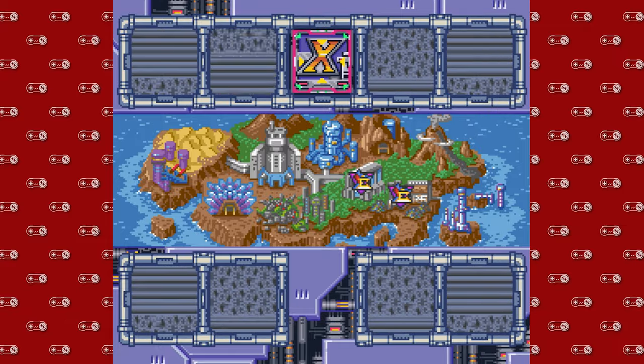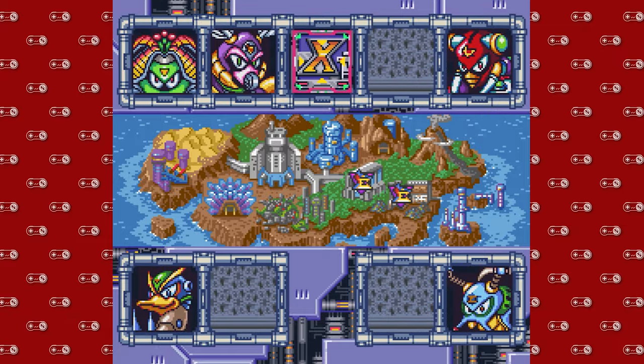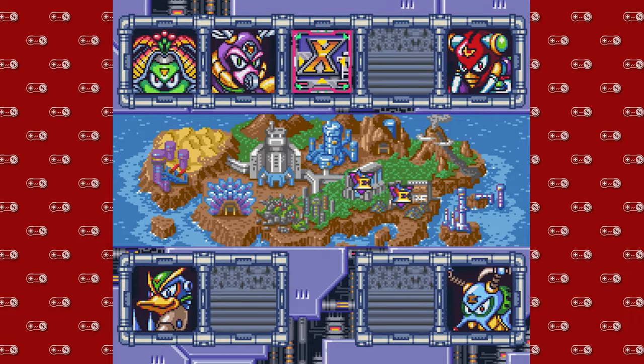Hey guys, DMike here. Hello and welcome back to another episode of Super Nintendo Sundays with some more Mega Man X 2. Last time, we headed into the volcanic zone and we were able to take out the Flame Stag.